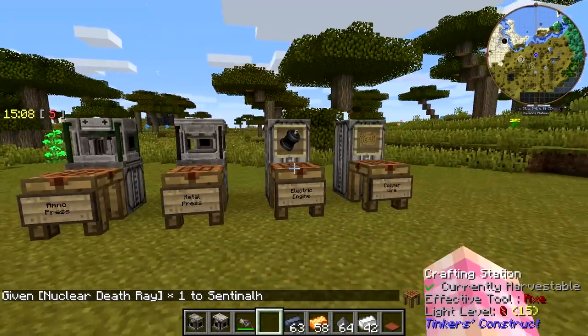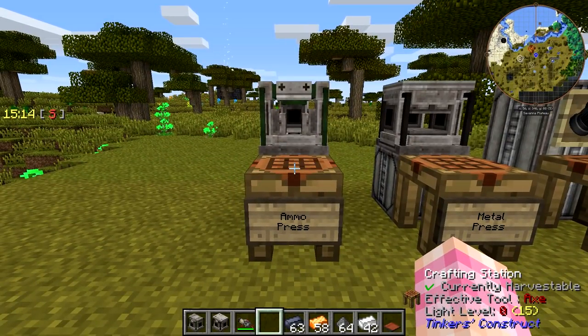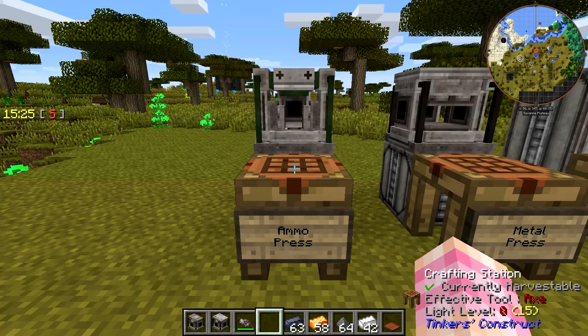Now that we've solved that problem — the ammo press. You'll need the ammo press to make ammo. The only ammos you can craft by hand that I've found are the stone bullets, the 9mm bullets, and the shotgun shells.